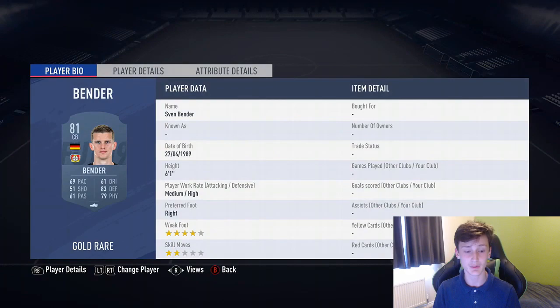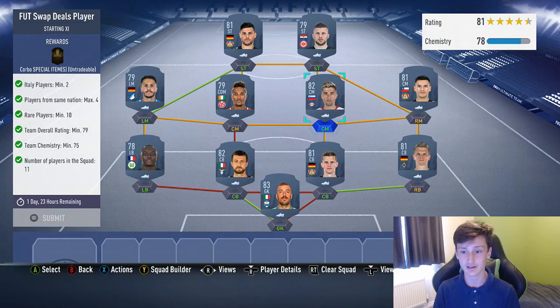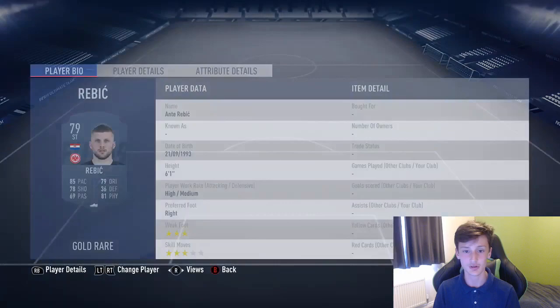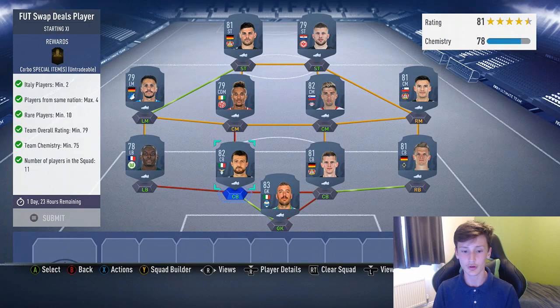At left back we've got this guy from the Bundesliga. The other centre back is Bender and then next to him is Ginter. In midfield, on right mid, this guy is actually a centre mid. Left mid is Bittencourt. The two centre mids are Kevin Campbell and then this guy next to him. Up top we have Kevin Volland from Bayer Leverkusen and Rebic. That's the team — there are 10 rares in there as well.